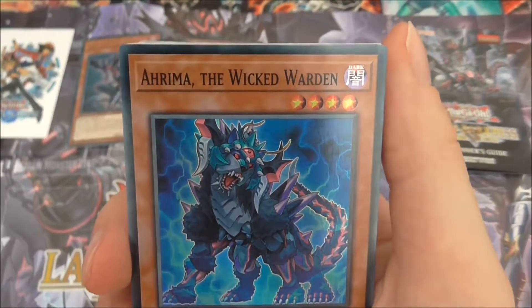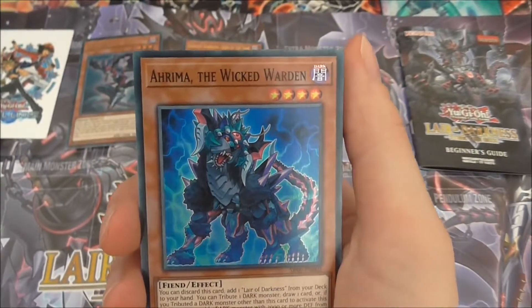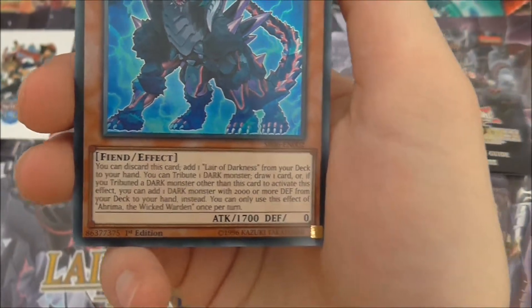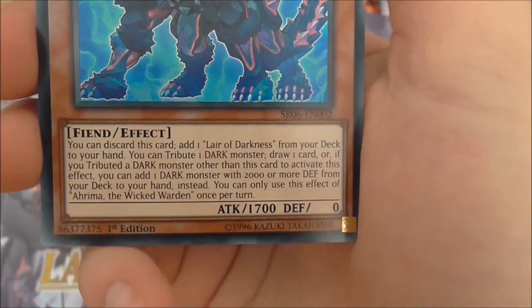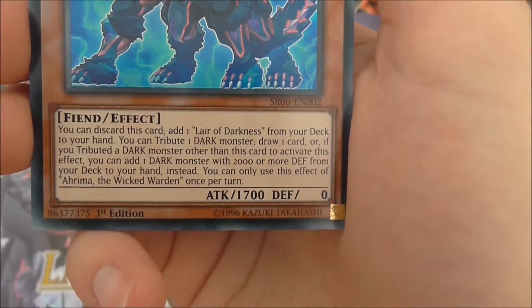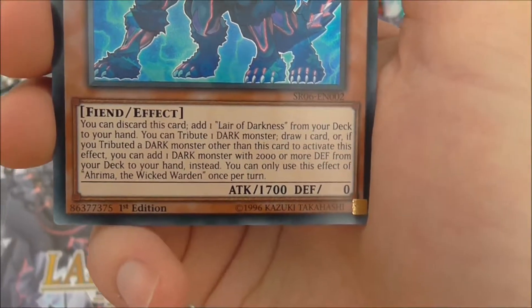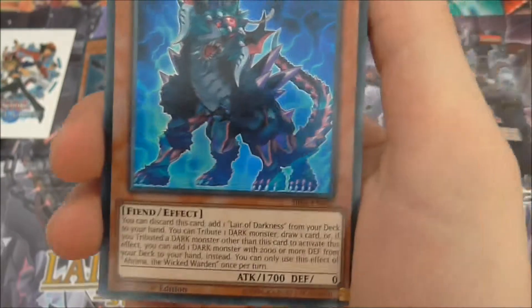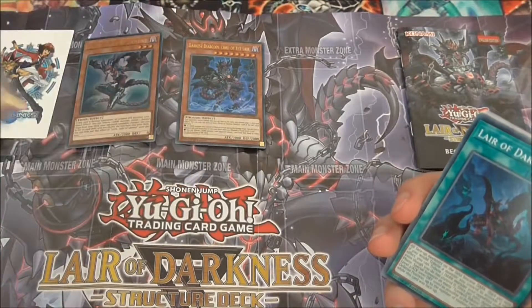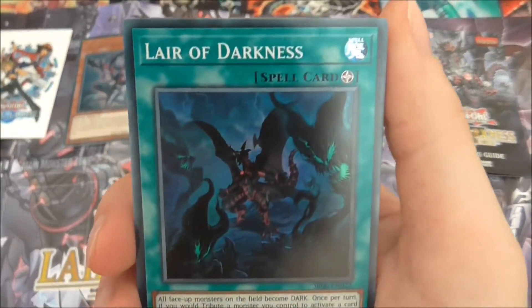Here is another one of the new cards — I'll try and pronounce this correctly: Rima, the Wicked Warden. You can discard this card to add one Lair of Darkness from your deck to your hand — another searcher. You tribute one dark monster to draw one card, and if you tributed a dark monster other than this card, you can add one dark monster with 2000 or more defense from your deck to your hand instead. Once per turn only. So it's a searcher for dark monsters and it helps get out Diabolos and the new field spell, Lair of Darkness.